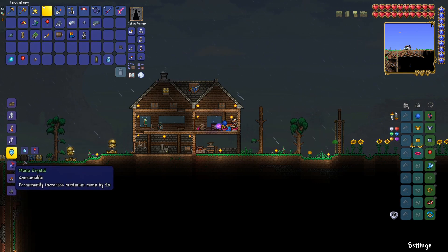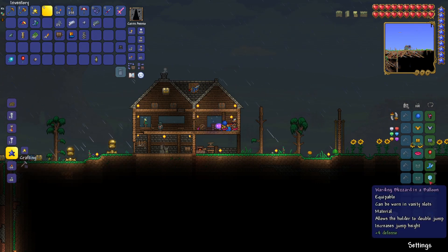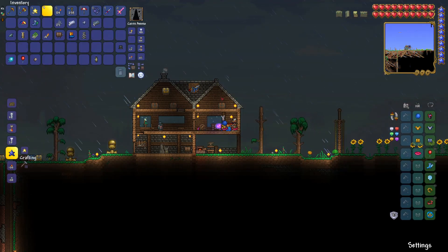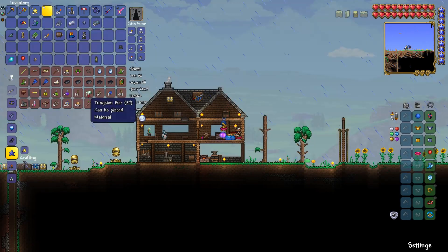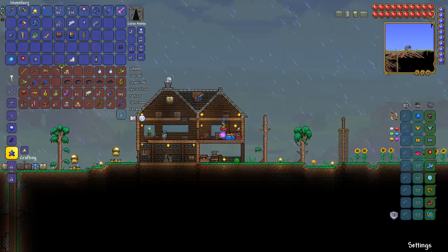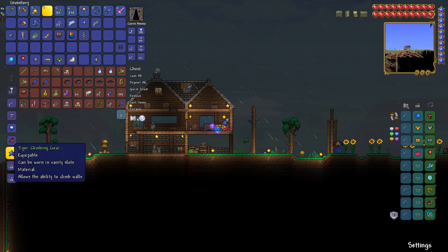So right off the bat — blizzard in a bottle and your boots. Same. Spectre boots. We can make some really nice stuff. That was arcane. Nice. And combine this and this — mana regeneration band. I'm just grabbing the things that I shall be using.